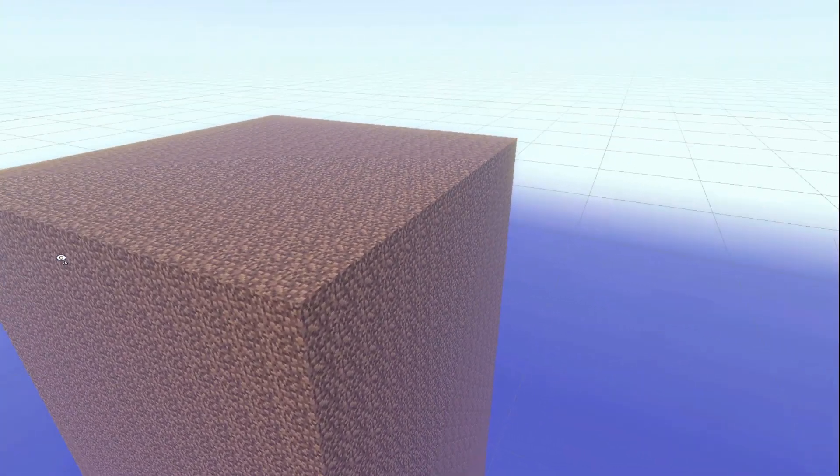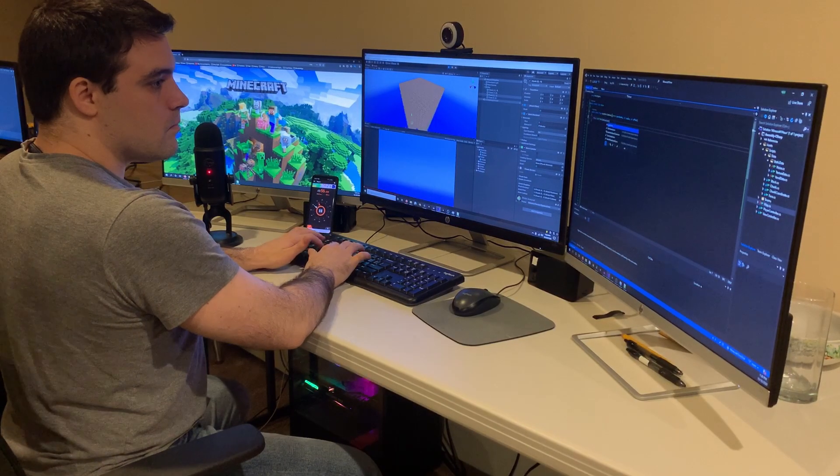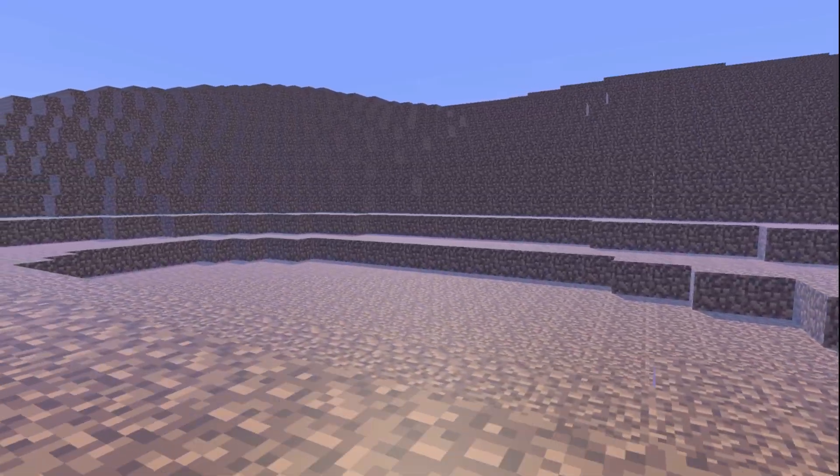And now we have a chunk of dirt that is completely hollow on the inside. Next, we need more dirt chunks and some Perlin noise to smoothly randomize the height of the terrain.